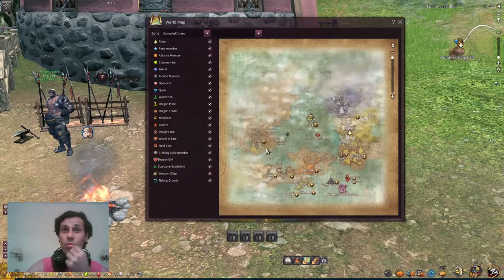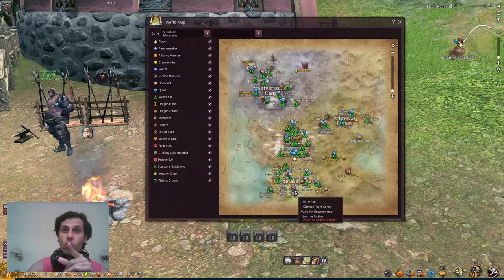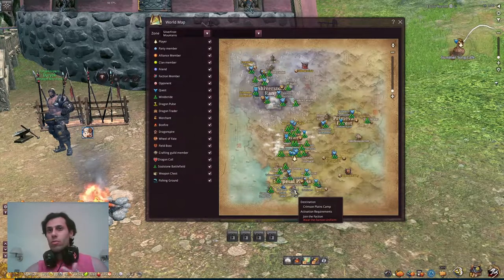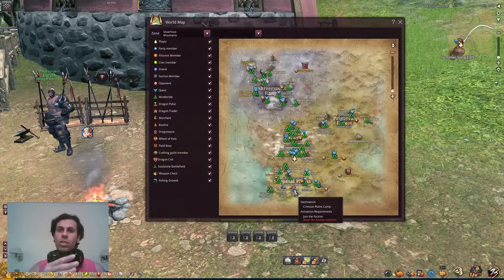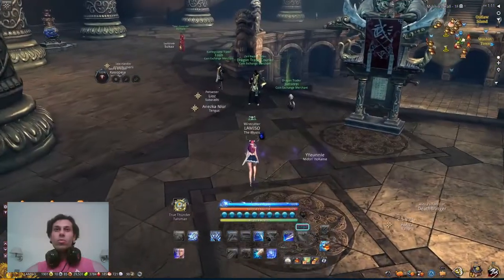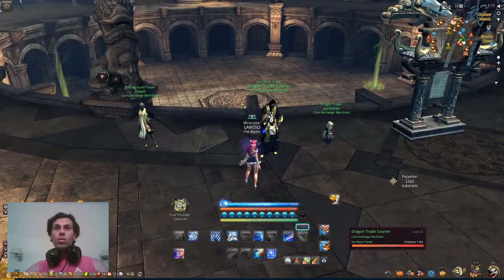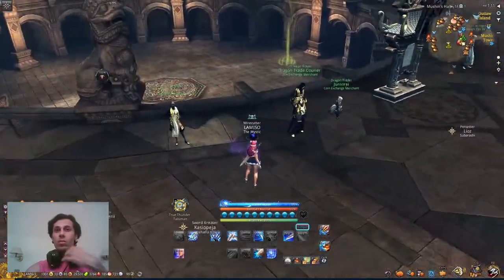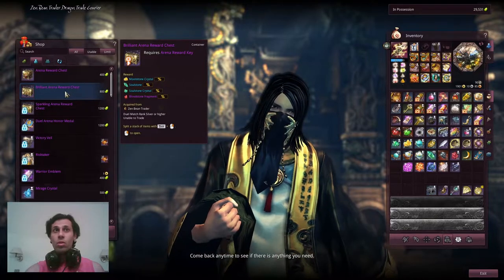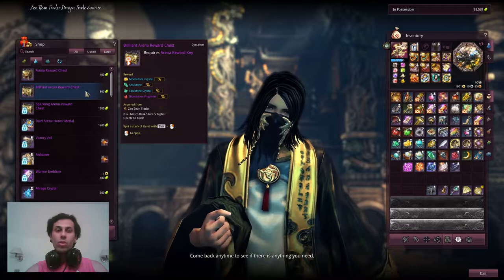Before moving on — Sword Stone Plains: if you earn prestige points by killing bosses there, you can buy chests that give you moonstones and moonstone crystals, and another chest for solar stones and solar stone crystals. That's a good way to get those. Also, Zen Bean Trader and Battleground Trader, found in many places — from the Zen Bean Trader you can get chests for soul stone, moonstone, and solar stone crystals. You'll need to PvP to earn enough zen beans.